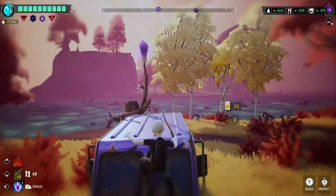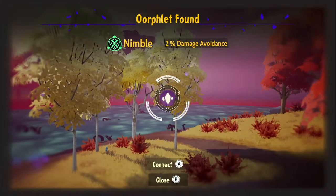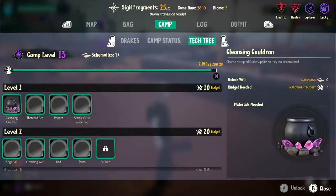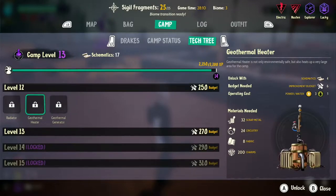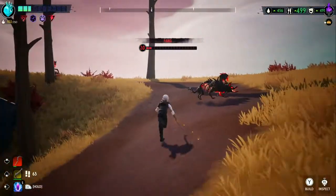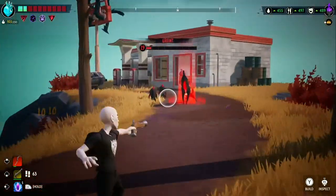You can't hold more than 25 sigil fragments, so you can't skip seasons. Your camp can level up to 25, and from levels 13 through 15 you get budget increases. They haven't added any new structures or new enemies yet, but there are balancing issues and it's an indie studio, so give them time.